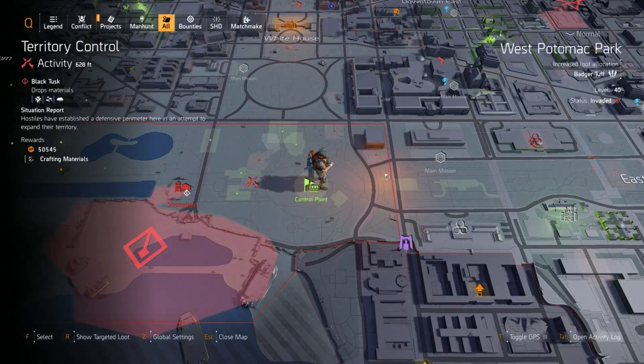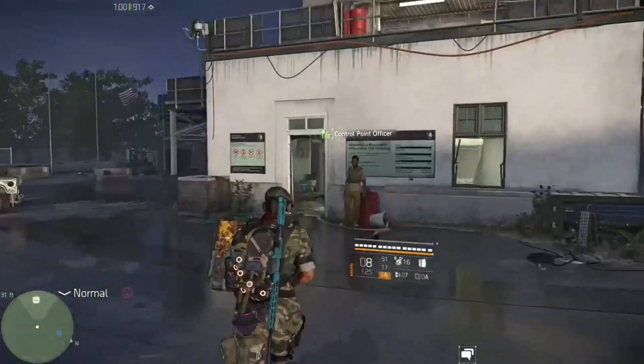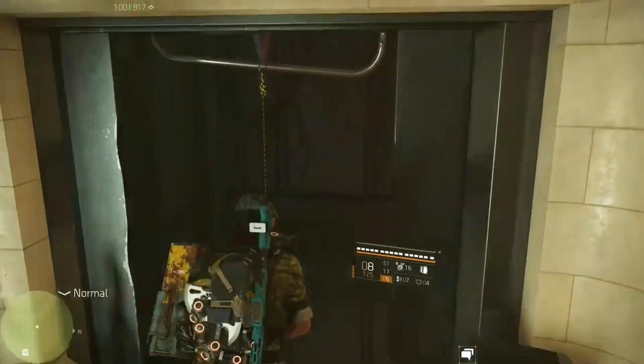First thing we're going to want to do is make sure your global settings are changed down to normal. Since we're not really worried about the loot, we're just going in there to kill a hunter, get a mask, and get our ivory key so we can open up that ivory lockbox. Once you're on your preferred difficulty, we're going to start capturing some control points.